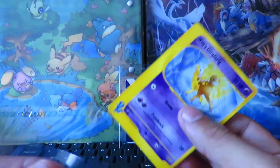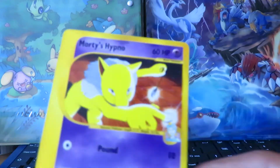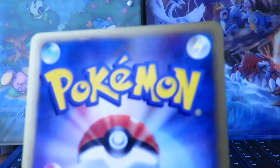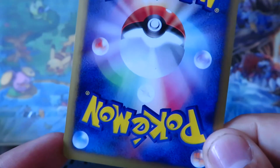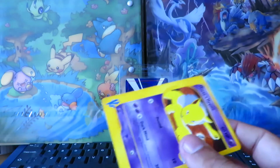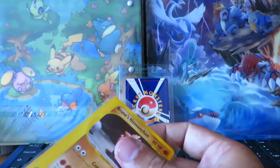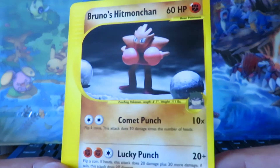Here we have Will's Girafarig and next up Morty's Hypno. Another notable thing is that the cards have Japanese backs and not English backs. The reason for that is Media Factory — the company who prints the Japanese cards — actually made all the cards for both the 2001 Tropical Mega Battle and the 2002 Tropical Mega Battle tournaments. Here's Bruno's Hitmonchan.